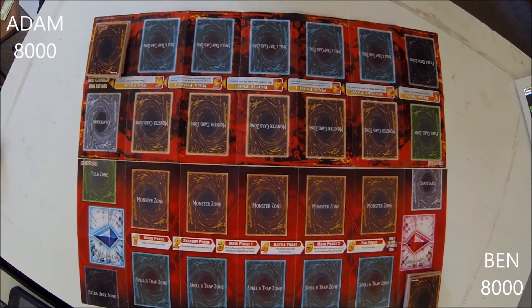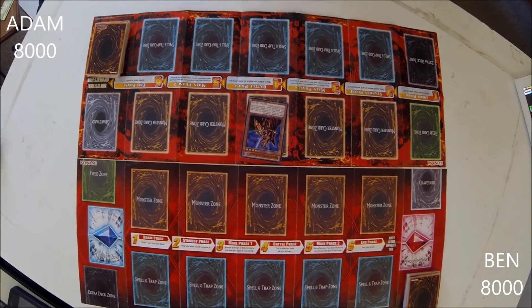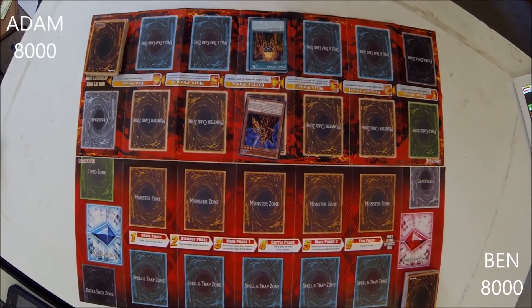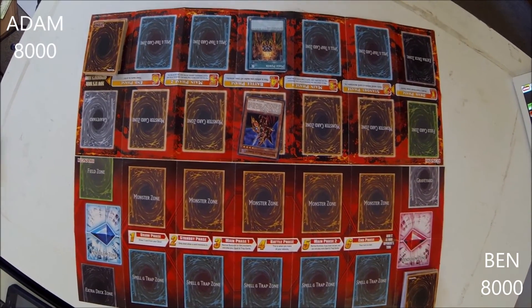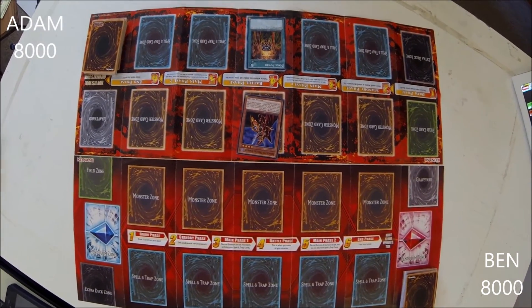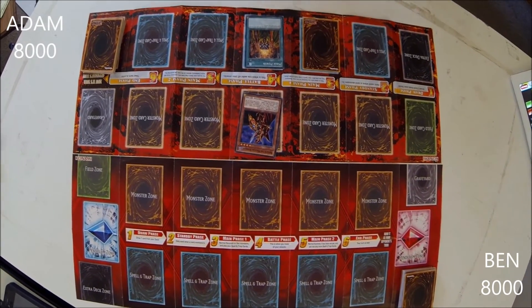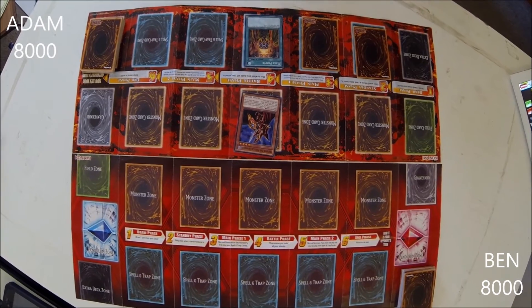I'll go first. I play Breaker the Magical Warrior and I equip it with Mage Power, which gains 500 attack and defense points for every spell and trap card I control. And then I play two cards face down and I end my turn.